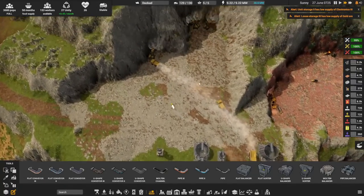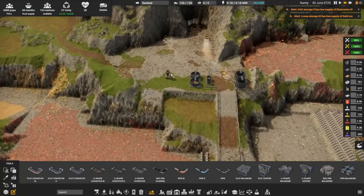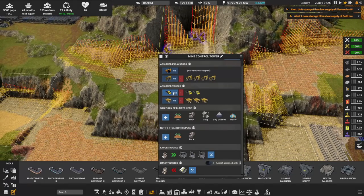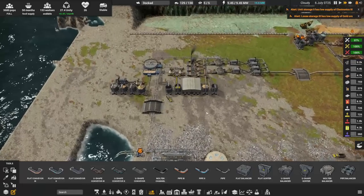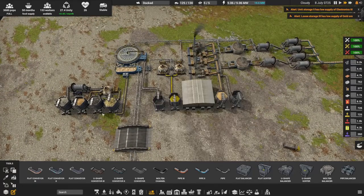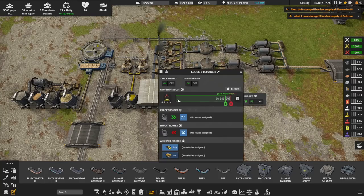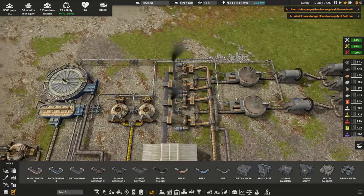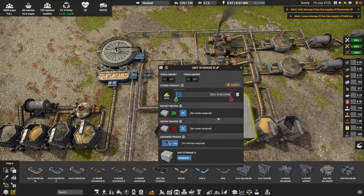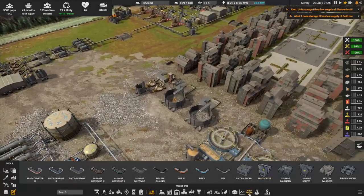That's something I would recommend you always just keep going at. These two should definitely be off. And we are now actually making electronics three. Now we don't have microchip production, but we have microchip trading. So as long as we can make gold and we have an infinite supply of gold up here, and with the mining we have available, I think we should be able to just get it in here. I'll just for the hell of it assign a few more trucks just to make sure we get back and forth.